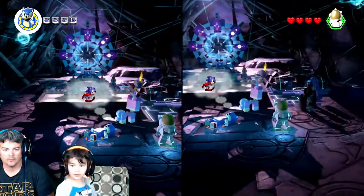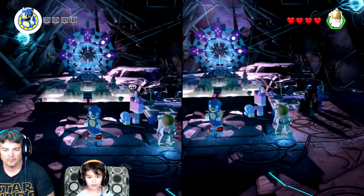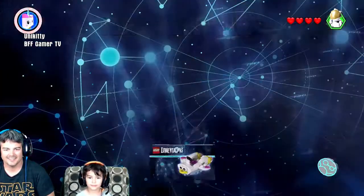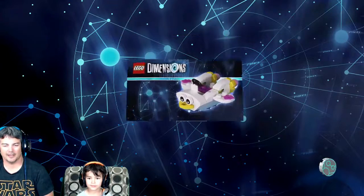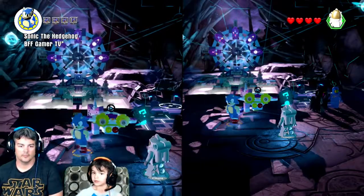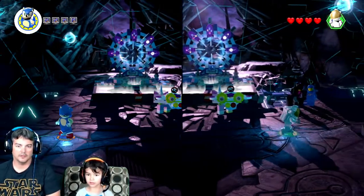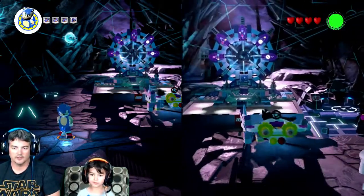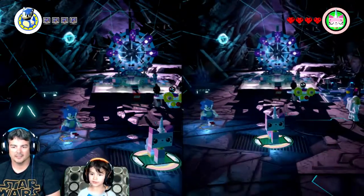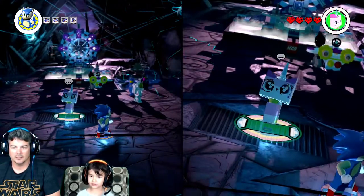Woohoo! Hello! I am Princess Unikitty! Alright, now we'll build the Cloud Cuckoo Car. This one's mine — I'm Sonic now. Switch to it. This is Unikitty. I'm like a Unikitty. Happy Thoughts! Happy Thoughts!